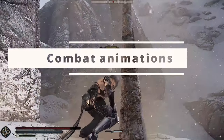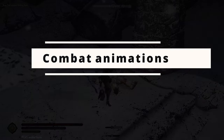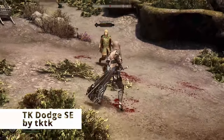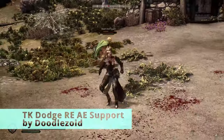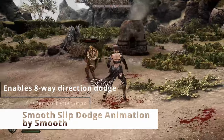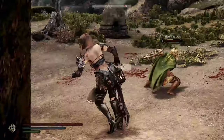Combat animations — let's start with the dodging. I only installed dodge for the player, but if you want it for NPCs, we will have to cover that in a different video, so comment down below if you want that. I start with Take A Dodge SE and then I get the RE updates for Anniversary Edition. I use the B button to dodge. I also get the Smooth Slip Dodge animation because it enables 8-way dodging.